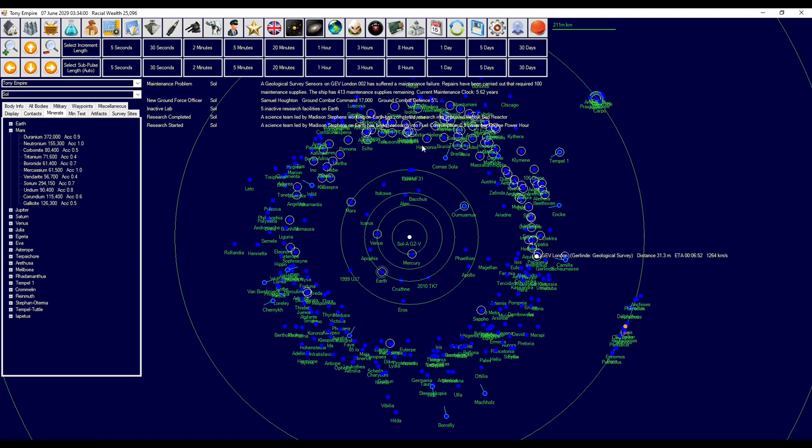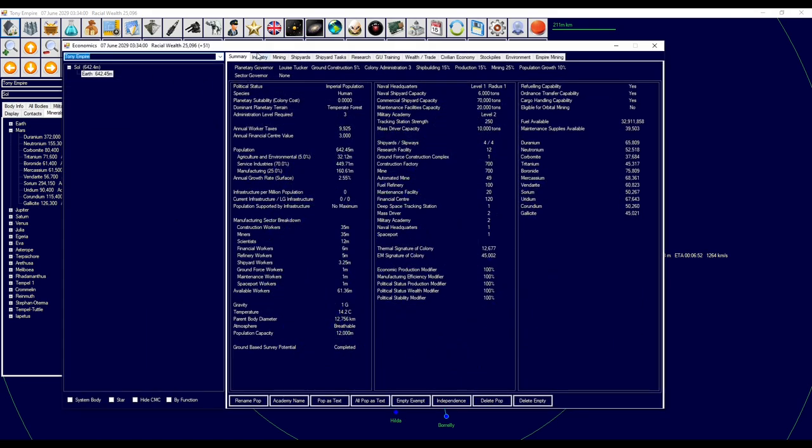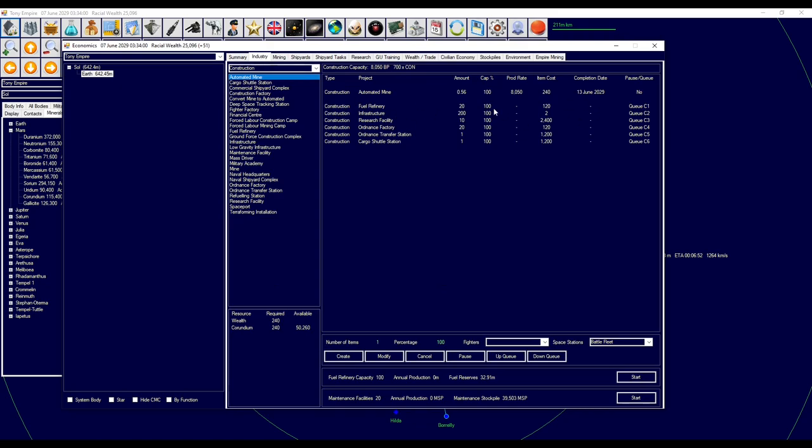You won't get much achieved in this game in 15 minutes. So to see where we're up to industry-wise: we were creating the automated mines and then fuel refineries. I don't think we need fuel yet, so I'm going to drop those down the queue a little bit — move them down to the bottom, in fact. I want this infrastructure built quickly.